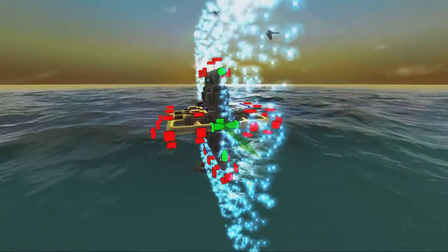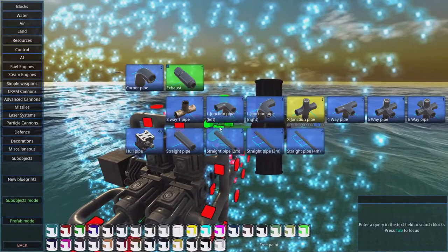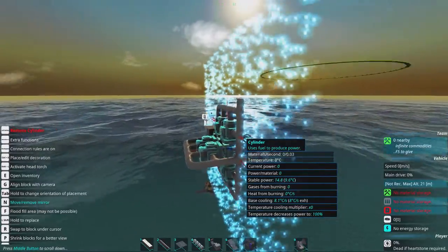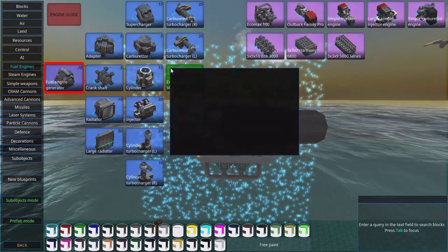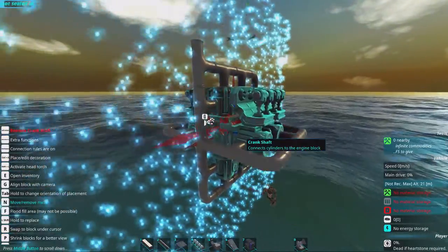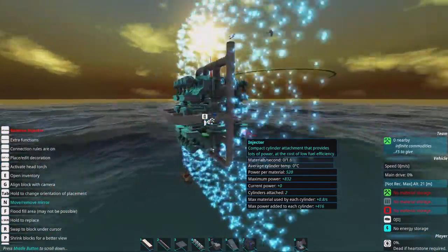Add the junction for the sides — an X junction there — and then we have an output going up here. Now when all this is added, we can add the main piece: injectors. We're going to add injectors — they connect on two sides — and we're going to add them on all four sides, on all the corners like this.